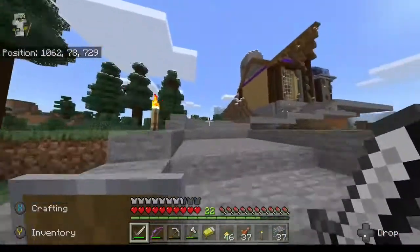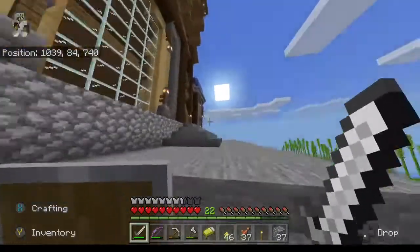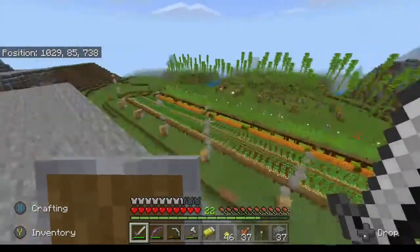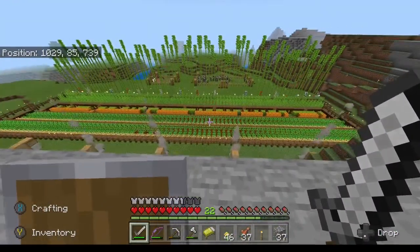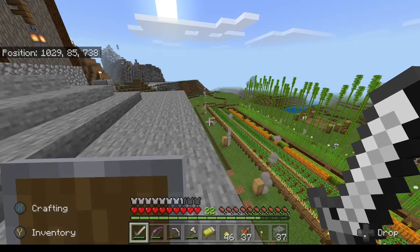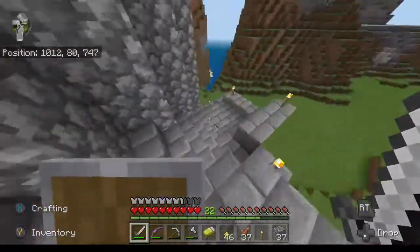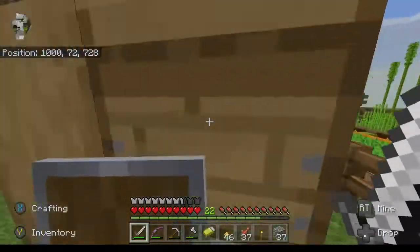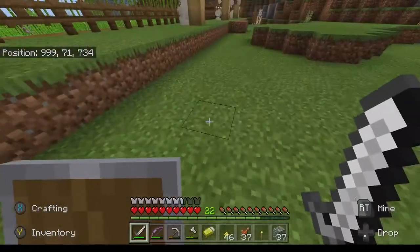The path eventually turns to stone and goes up to this ridge where I have the giant spruce trees going, and all the way up to the front door. There's a lot more work to do but it's a start. We've got a nice view overlooking this terraced farm — it's kind of hard to tell from this angle, but you can see how it steps down every few rows. I thought that was a neat visual. We've got all the main crops growing, you can see the posts, and I do have one beehive placed on a post there.